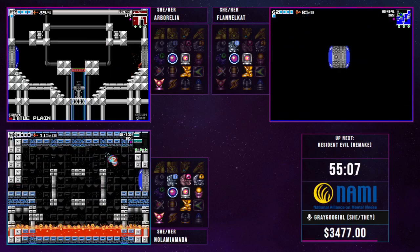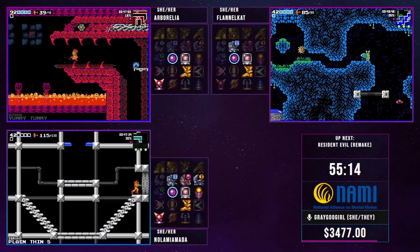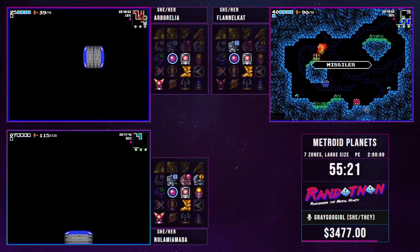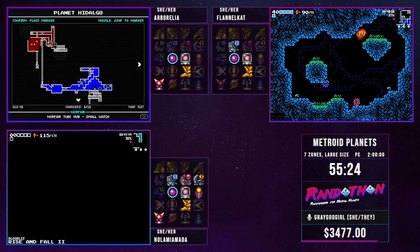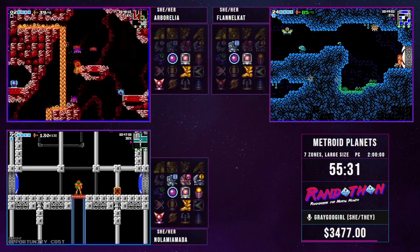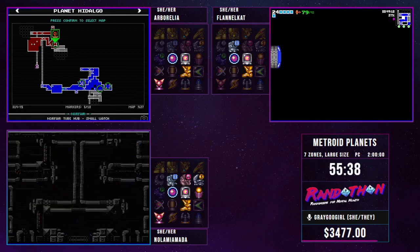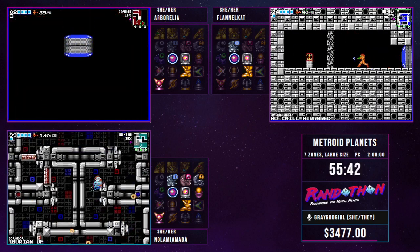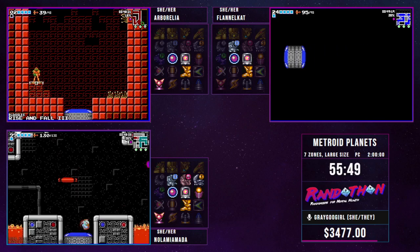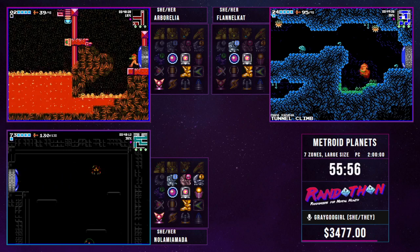Arborellia is still doing more exploration of the map in Crateria, going back to all the checks she couldn't do before now that she has Morph Ball — there are a lot of them to look through. There are also a lot of bomb checks, so hopefully she'll find her way to Wrecked Ship to find bombs and work through those checks. Given this is a large map generation with seven areas, items are spread out everywhere. It is not uncommon for a large seven-area map to have 300-plus missiles and a large distribution. E-tanks are capped at around eight, so there are a lot of missiles that fill in the extra space.